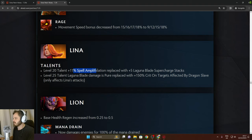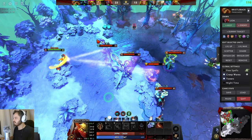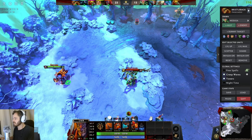Lina: level 20 talent 11% spell application replaced with plus 5 Laguna Supercharge stacks. Level 25 talent Laguna Blade damage is pure replaced with 150% crit on targets affected by Dragon Slave. Lion: base health regen increased from 0.25 to 0.5. Mana Drain now damages enemies for 100% of the mana drained — so you damage people for as much mana as you drain. This means you pretty much have to pick Lion against Medusa — the damage plus mana drain is enormous.